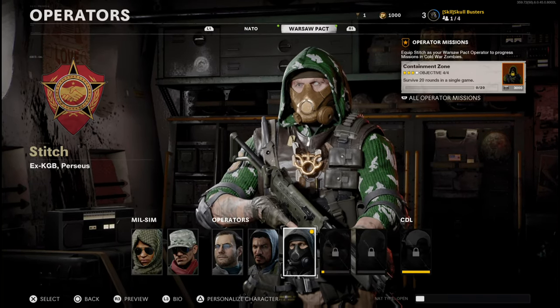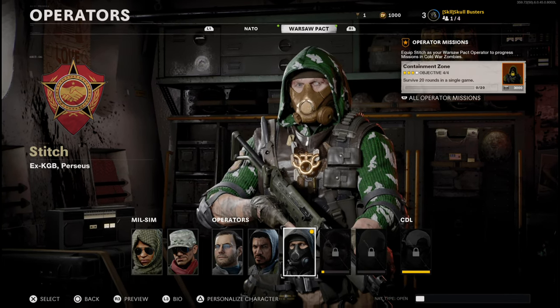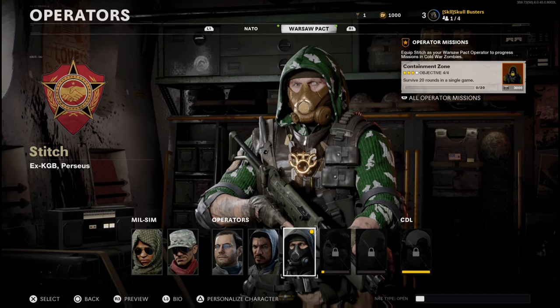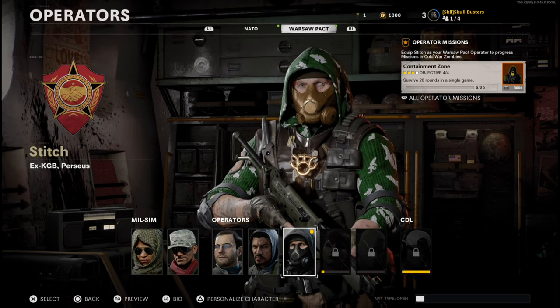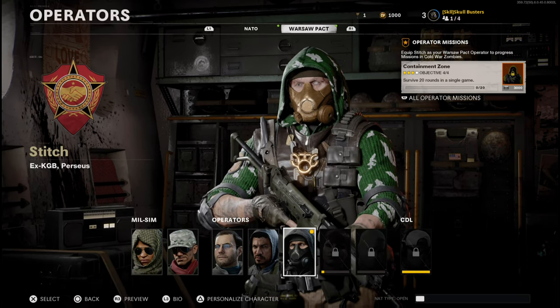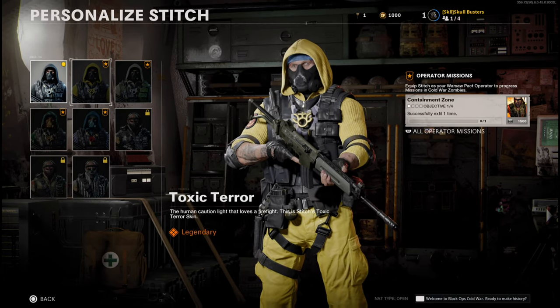What is up guys, Matt from Skullbusters, and today we are on Call of Duty Zombies. This video is going to show you how to unlock the Siberian Ghost customization for Stitch and the Toxic Terror customization. In this one I am going to be doing the Toxic Terror challenges.